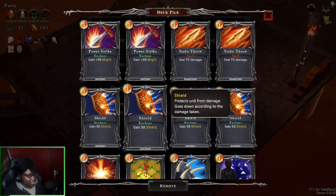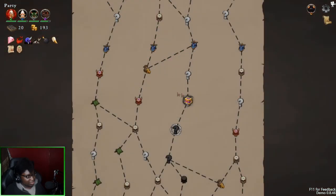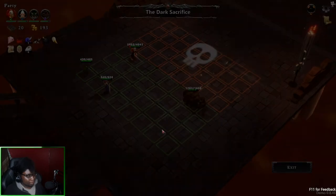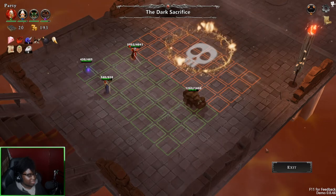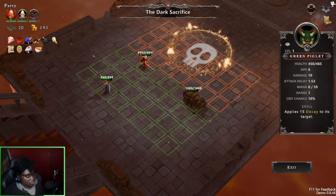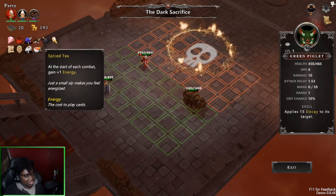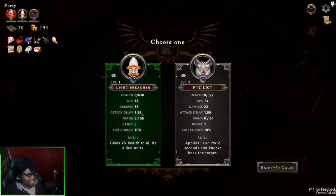What I want to get rid of is Might, because we already have Might Shield. We have lucky stone, which is another item we had seen. I don't know what this is and I don't like it. I can sacrifice my units — oh, that's neat. I like that a lot.